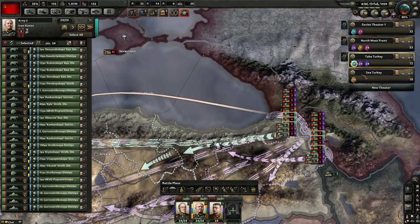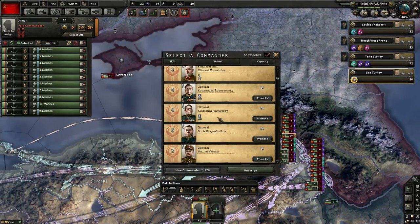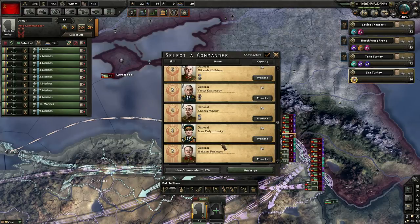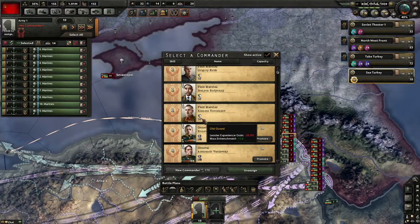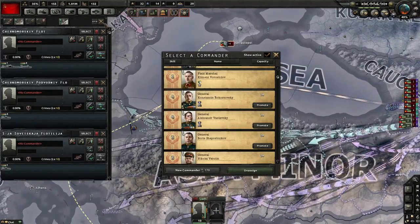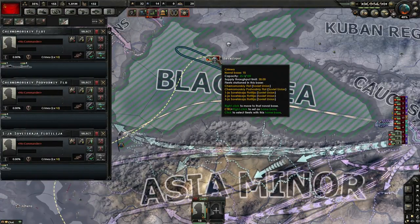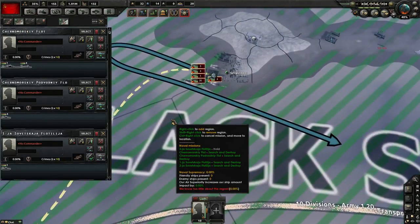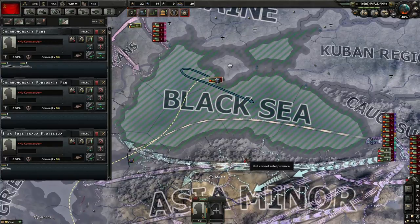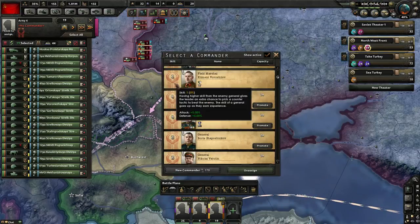I have enough factories to get the extra research slot — wait, I have exactly 50, so I know what I need to do. I should get a general for my marines as well — I'll go for a skillful one. Did you ever set your boats out on mission? Your fleet in the Black Sea is just standing in port. They are on search and destroy — there they go, moving out. When you click search and destroy you have to click on a sea zone for them. There we go — now they can protect your marines.